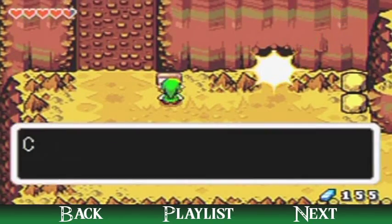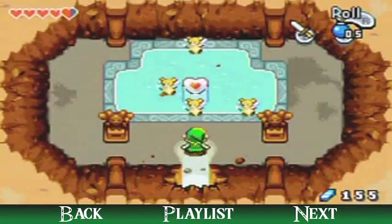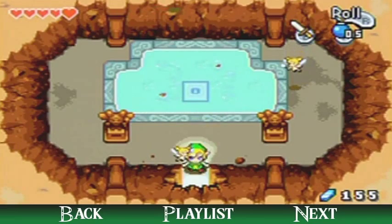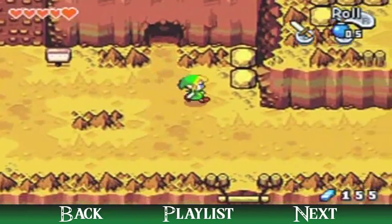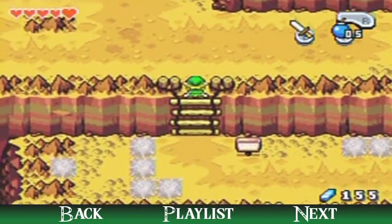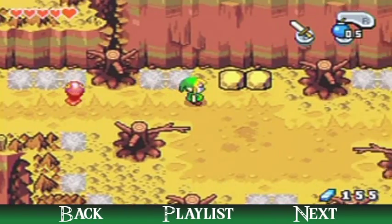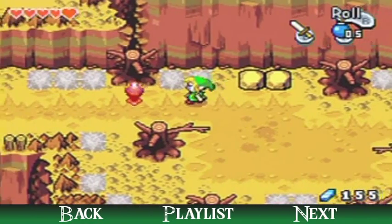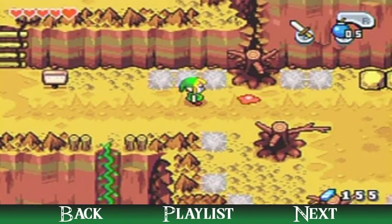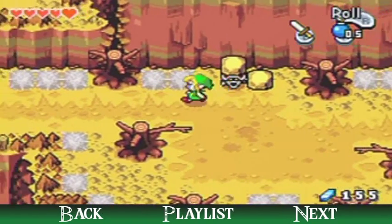Over here is another warning sign. Let's see what's in here — it is a heart piece and a bunch of fairies! I definitely don't need the extra help. There are some special walls I can't do anything about. Oh, I never really finished explaining the red Chuchus — what they do is go into a puddle mode where you can't swing your sword at them.